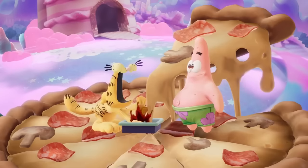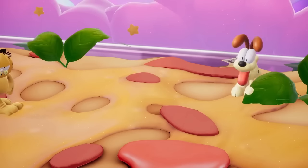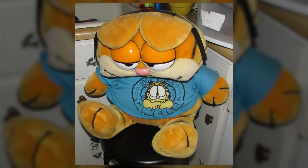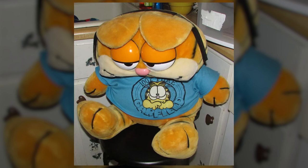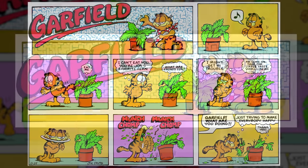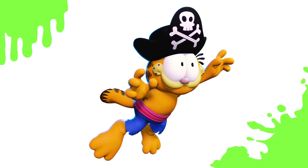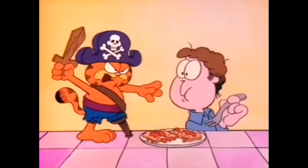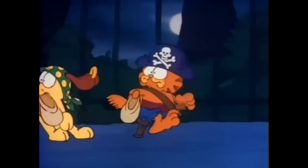Next up, we have the cat who loves lasagna and hates Mondays, Garfield. Garfield's first costume puts him in a blue hoodie with his own face on it — a crazy deep cut coming from a vintage plush by Dakin. Next, Garfield has a checkered bandana, which comes from the Garfield comic strip released on August 25th, 1985. And lastly, he has a pirate outfit from Garfield's Halloween Adventure, a TV special that aired on October 30th, 1985, where both Garfield and Odie dress up as pirates.